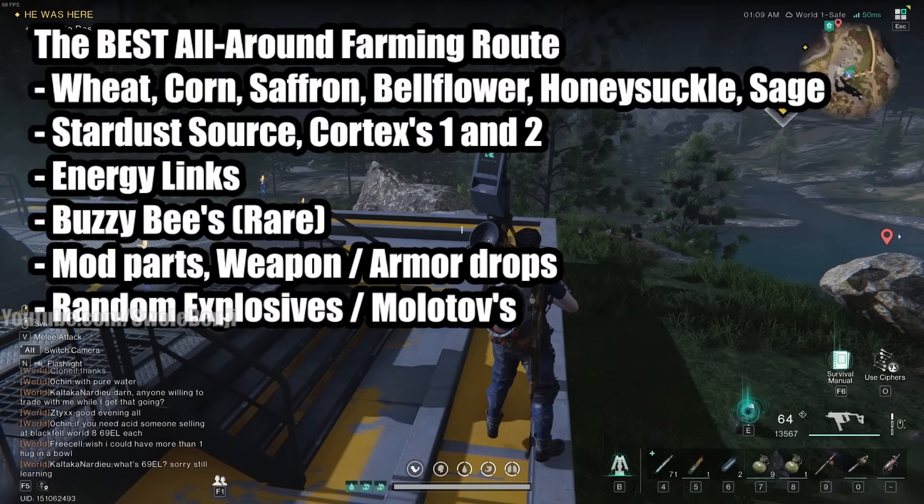This Once Human guide is all about what I think is the best all-around farming route, and it includes a lot of stuff — wheat, corn, saffron, bellflower, honeysuckle, and sage. These produce items will allow you to craft a whole lot of stuff that you can sell for energy links later on, as well as food buffs and everything you'll need.